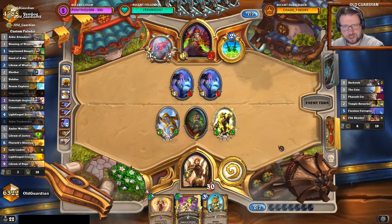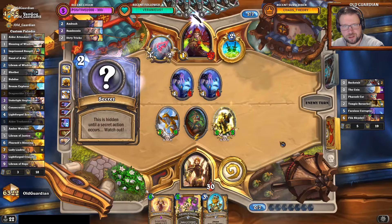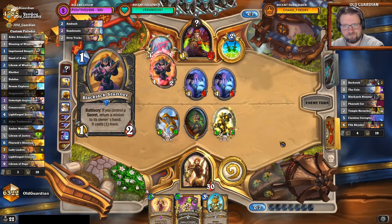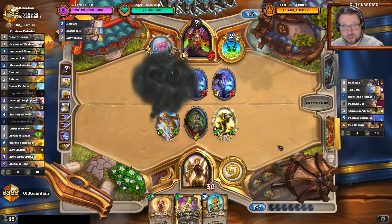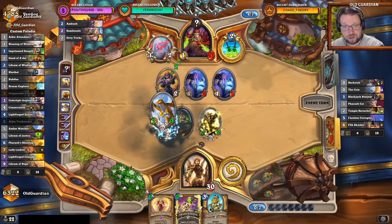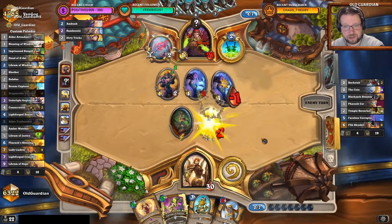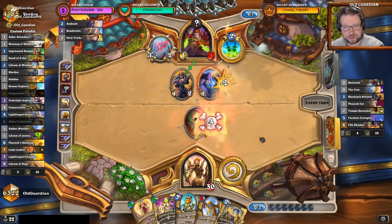Don't want to play Libram of Justice here. We're just playing the Amber Watcher on my face and hero powering a little. Play the Libram of Wisdom over there — try something like this. Obviously now this deathrattle can be gotten rid of with a Stunner, which is coming now. I wasn't sure if there was a Stunner in hand, and it's still not terrible. I get a card that can heal me for 8 — it's not all bad.